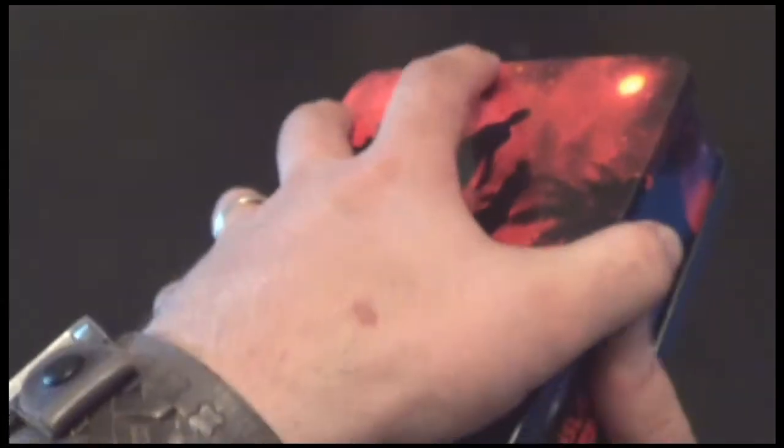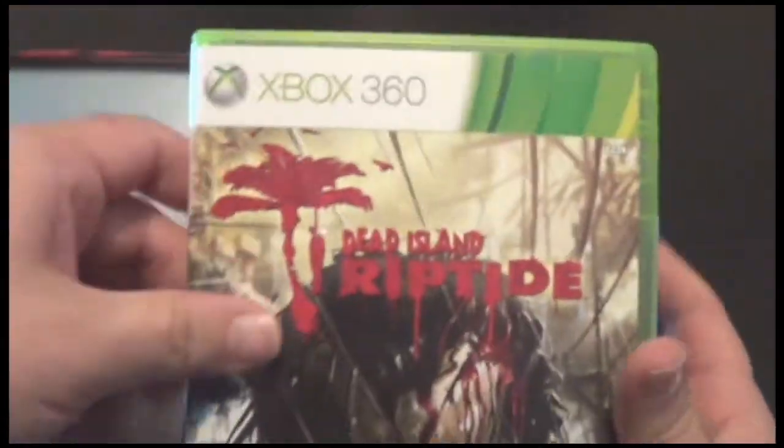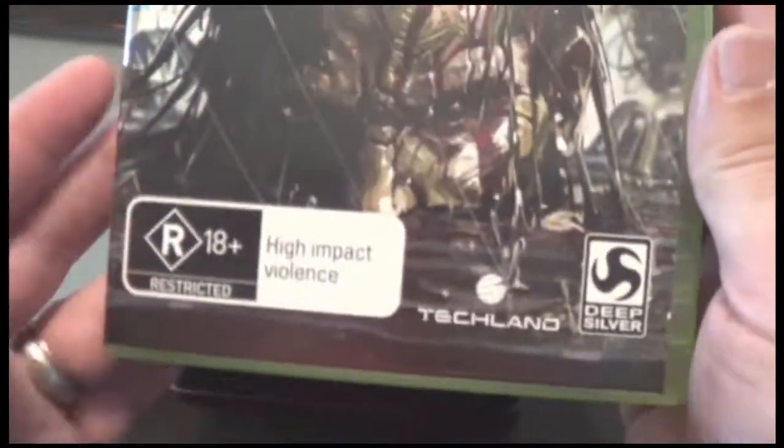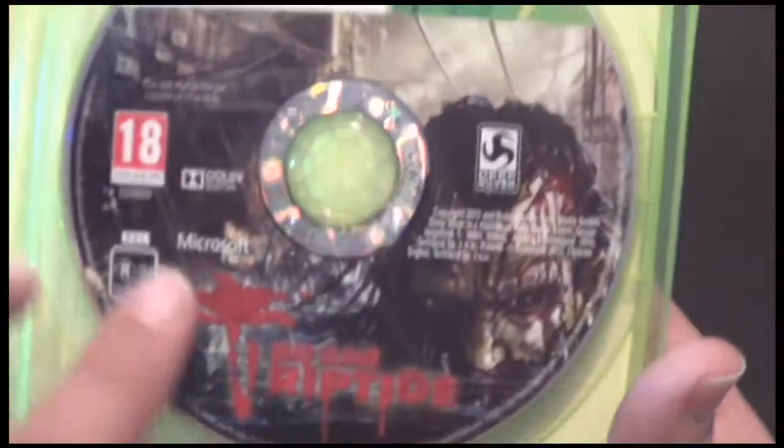Now inside the box — we've popped the tin. We've got the Dead Island Riptide bar and the Riptide game itself. Inside we have the usual sort of stuff: instruction manual, and obviously the game with the game art.